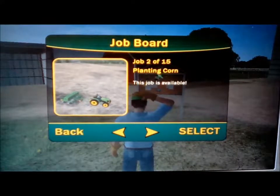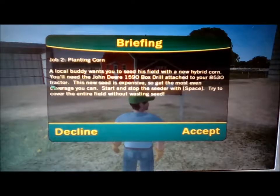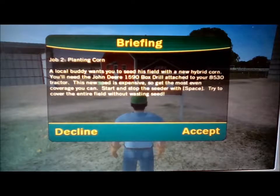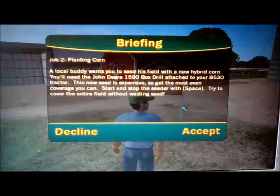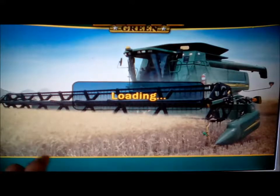Our second job is planting corn. We select it and it says a local buddy wants you to seed his field with a new hybrid corn. You will need to use a drill box attached to our tractor. This new seed is expensive so get the most even coverage you can — stop and start the seeding with space, and try to cover the entire field without wasting seed.